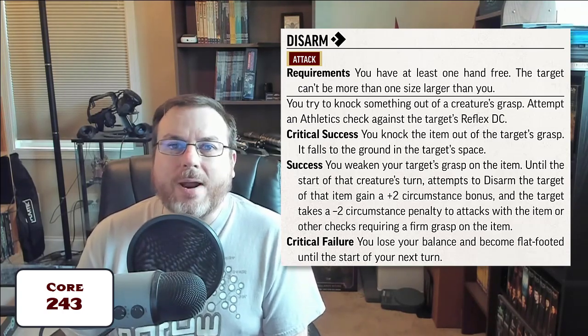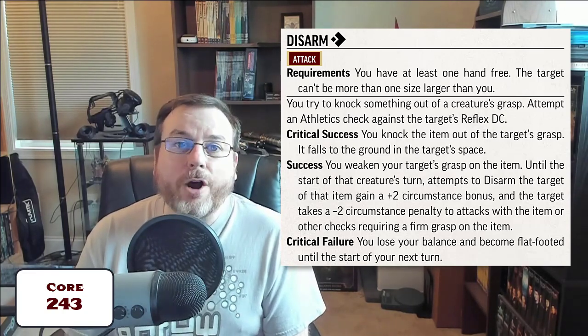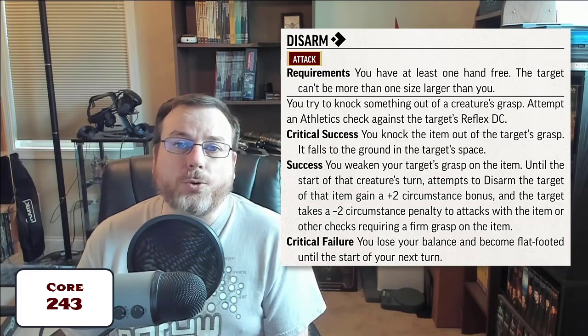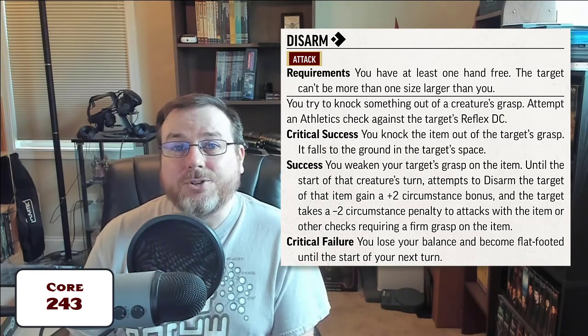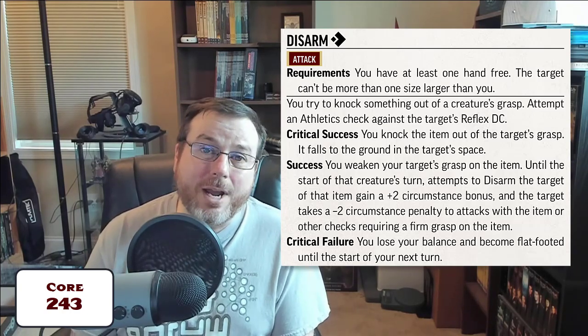When you do so you roll your athletic skill against their reflex DC. On a critical success you knock that item out of their hand and it falls to the ground in the same square that the target enemy is standing. If you're standing adjacent to them and you still have an action left that turn, you can bend over and pick up that item and seize it.